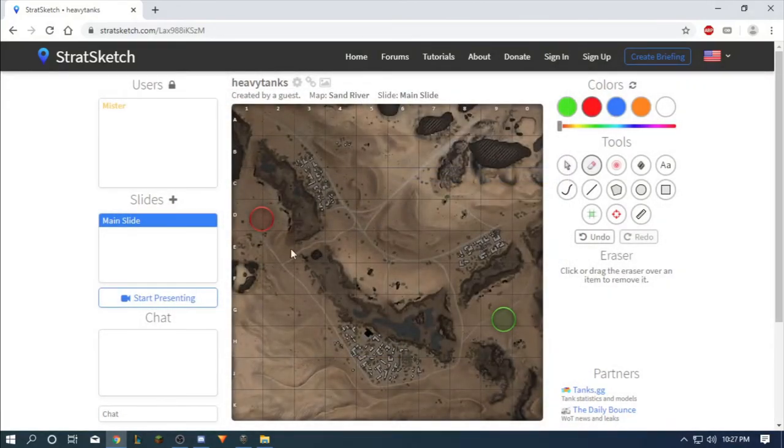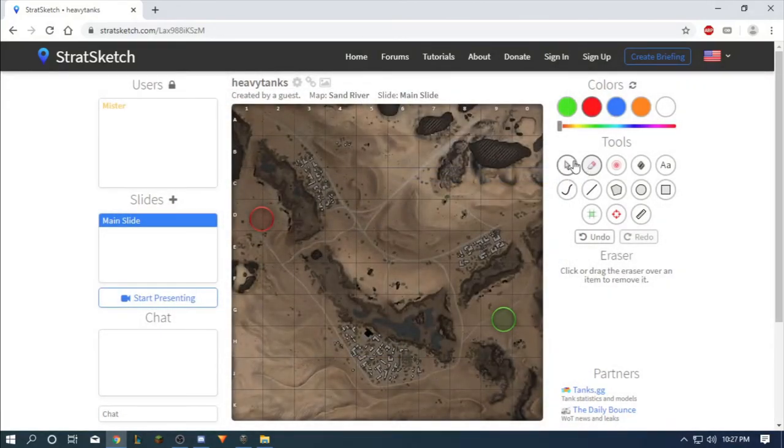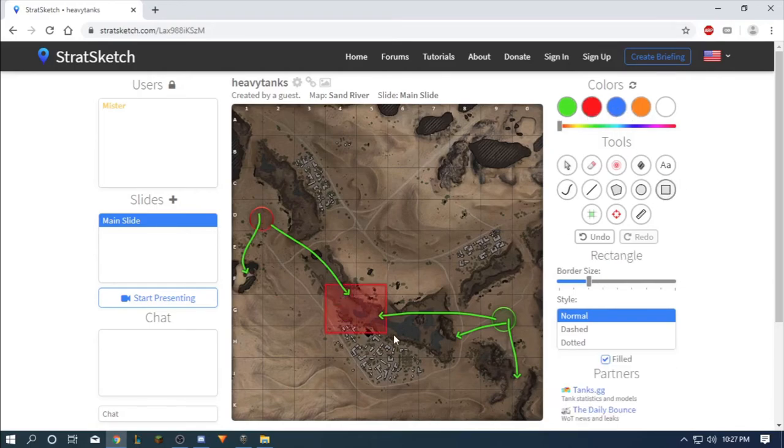This is one of the worst maps for heavies but they usually go here in the middle. Some of them camp here or go here but it's usually just this middle area.